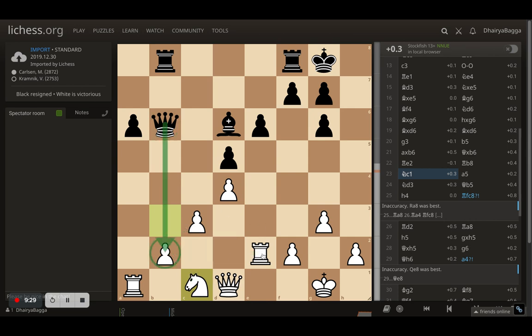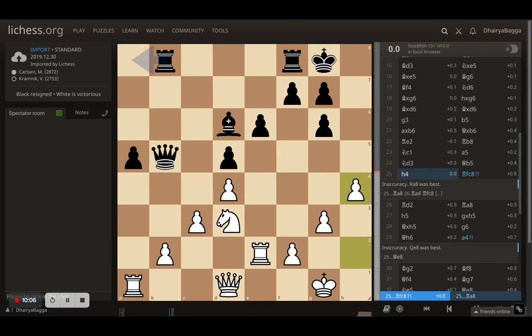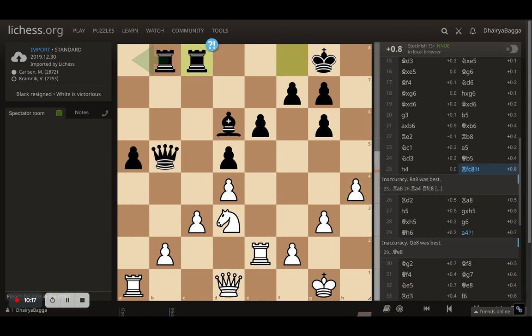Kramnik cannot take because he'd lose the queen, so he plays a5. Knight to d3 is probably the best piece improvement — it defends a pawn and the knight prepares to go up; a centralized knight would help here. Kramnik goes with queen to b5, attacking the rook as well. If you try to move the queen and forget about the pin, you can lose the knight or the rook. Magnus goes for h4, trying to expand on the kingside — if you're being attacked on one side, counter-attack on the other.